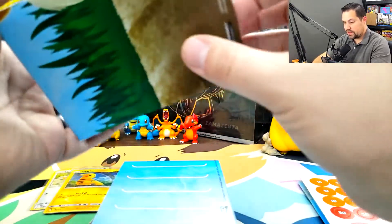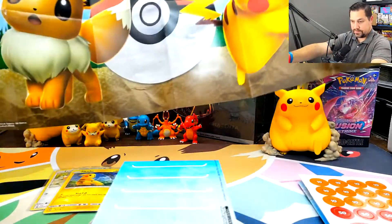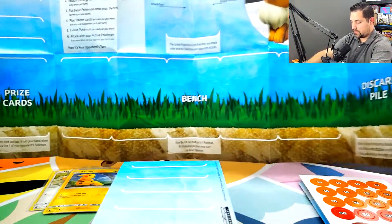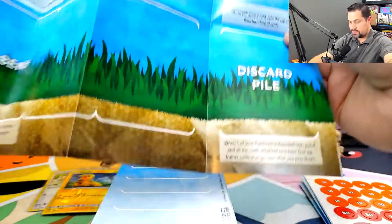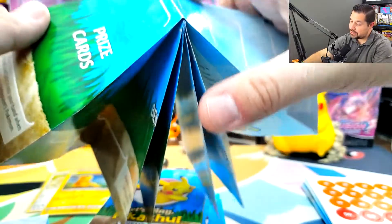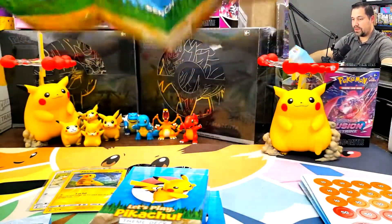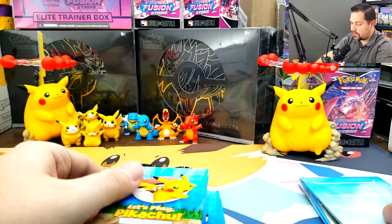It looks like there's a couple other things in here. It's a big old poster! It's got Eevee, it's got Pikachu! It's got a little display here for the Eevee deck, so that way you can set up your bench and your prize cards. Your active Pokemon will go up towards the top. Your deck and your discard pile. So that's literally the layout for your Eevee deck when you're playing — and I'm guessing the same exact thing featuring Pikachu. You get a play mat for each side, so that way you can lay out your deck appropriately.